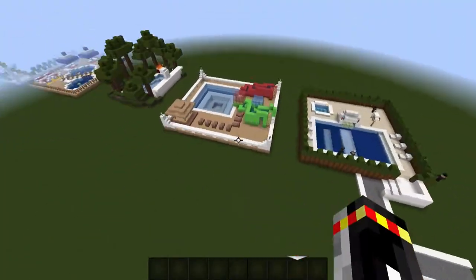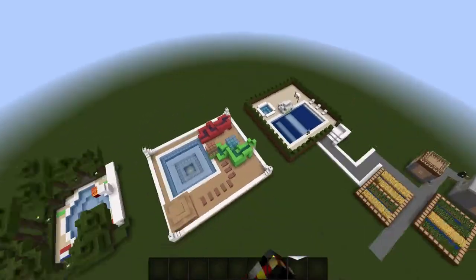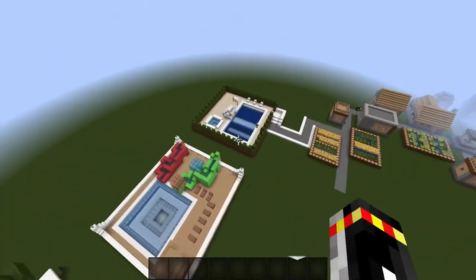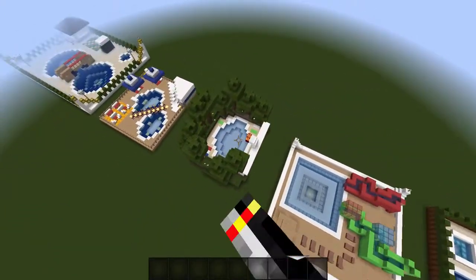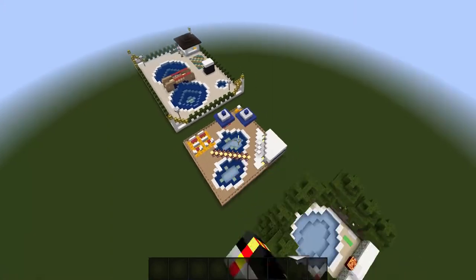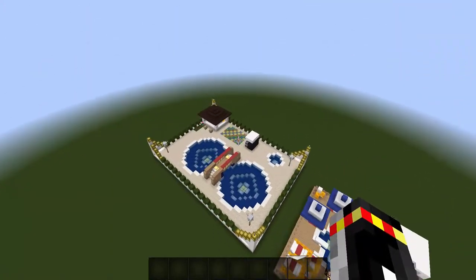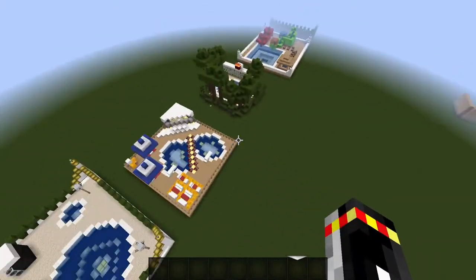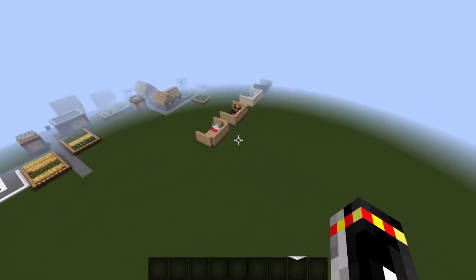As you can see, the first episode we did pool designs. We have a little easy pool right there, a little water slide, a little pool, a nature pool design, a more dramatic pool design, and an actual water park pool design. So in this episode we're gonna review bedroom Minecraft designs.